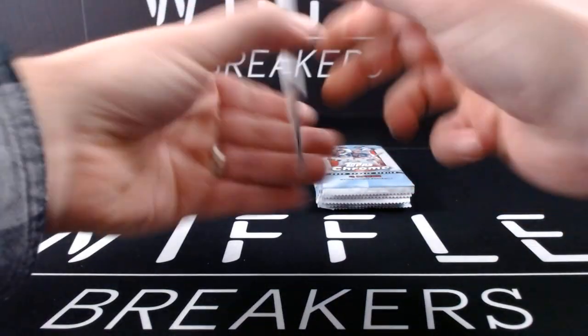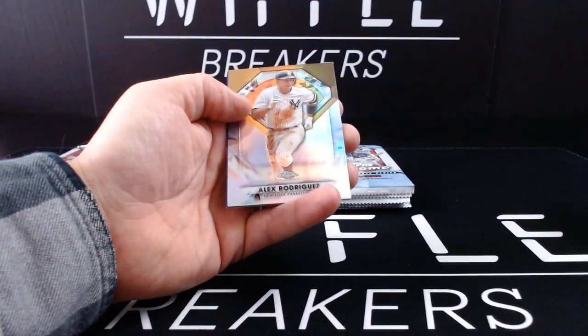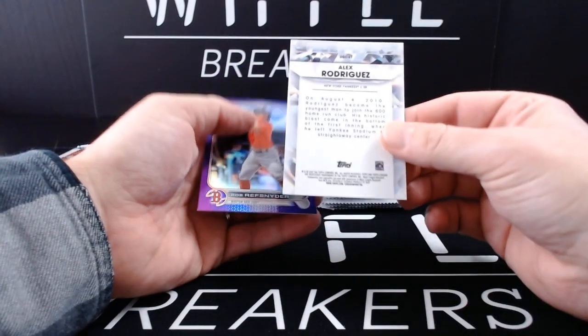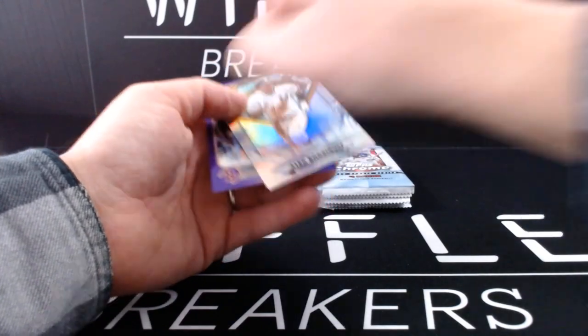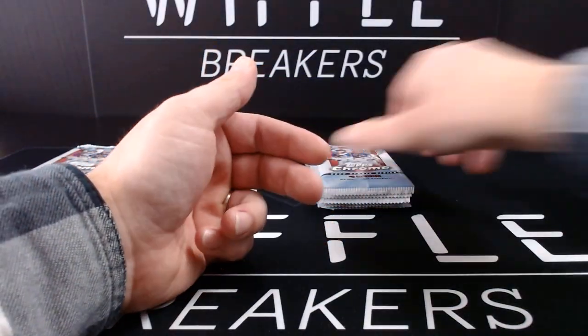Maybe I should open these differently so I don't spoil that purple for myself. Logan Webb, Bobby Witt Jr., Alex Rodriguez — these diamond icons, that's the non-die-cut version — and Rob Refsnyder on your purple.